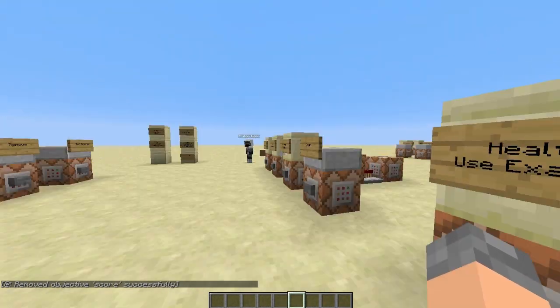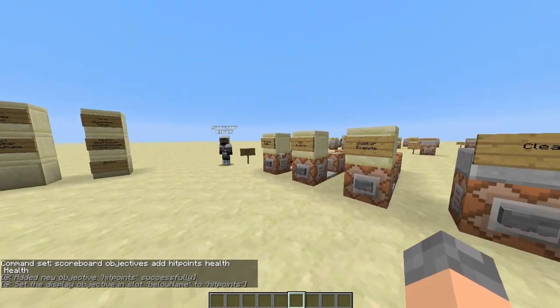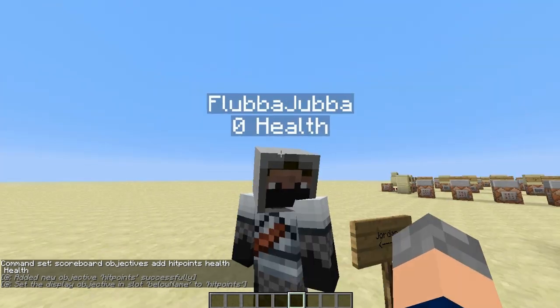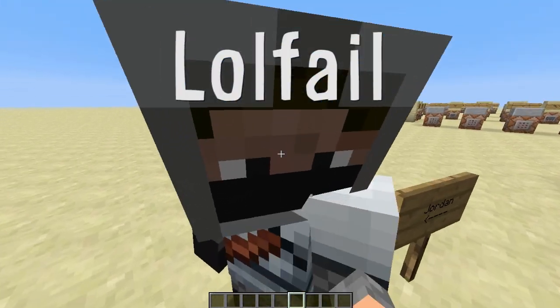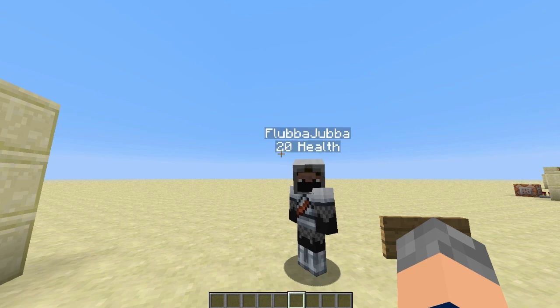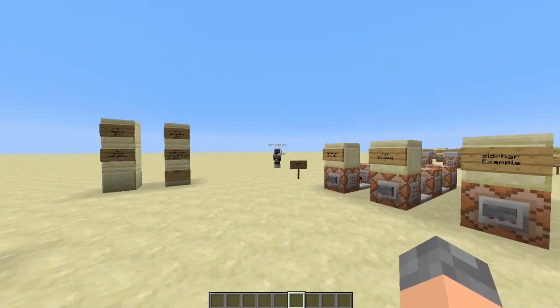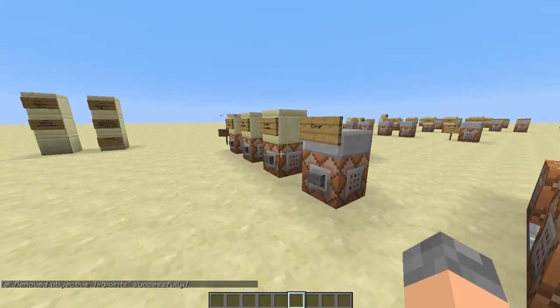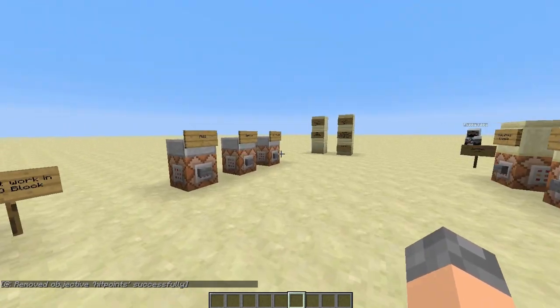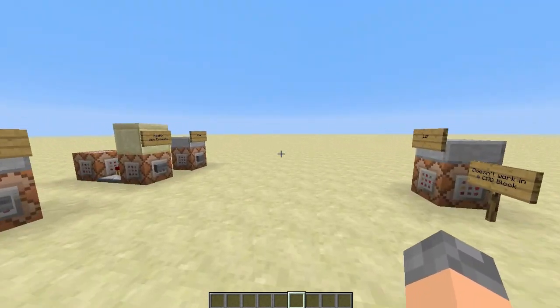This is just a little example of the health one. This adds an objective called 'hit points', it's a health type objective, and its display name is 'Health' with a capital H. If I use that it creates the objective. The problem with health is that it shows zero until they take damage. So if I punch him and he's on creative mode — he's on zero health. It'll update when they take damage: if I punch him it'll put him to 20, and as he regens health he'll go down to 19, 18, and so on. That will show their health, and that's how people do it in adventure maps. So that's all it is for objectives really — three commands: adding, removing, and setting the display.